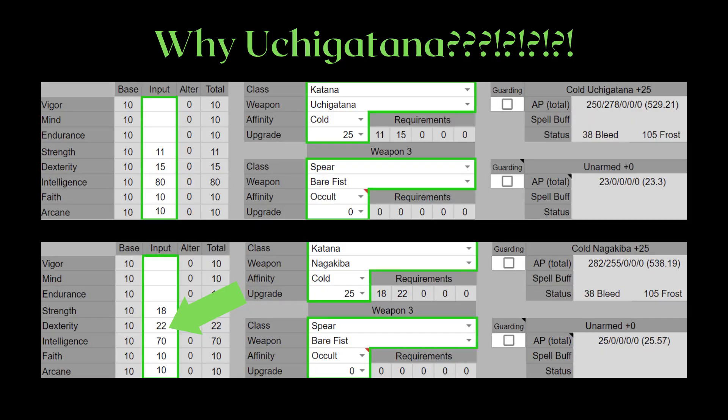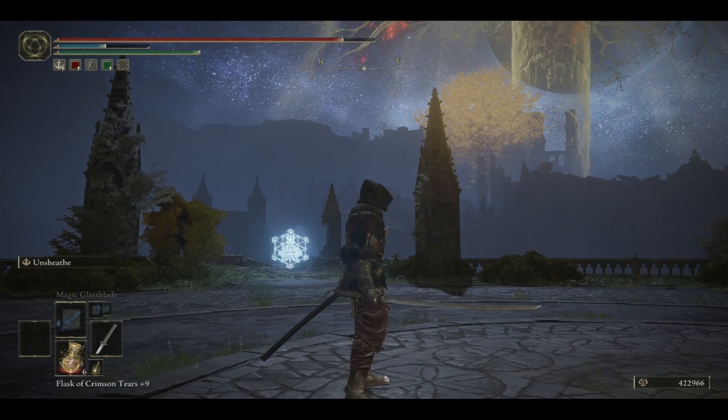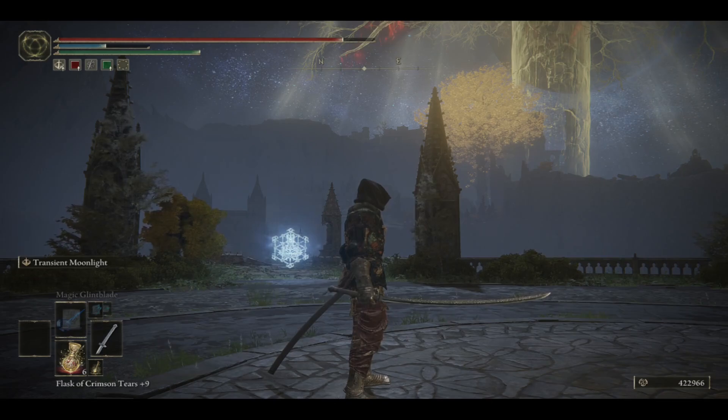I only shaved off 10 points of intelligence here, the rest will be a deficit to Mind. As for why not weapons like the Noble Slender Sword — because straight sword is another weapon type that also deals 133+ poise damage with Spinning Slash — Noble Slender is about as long as the Uchi Katana, but it is way lower on attack even though it does have slightly lower requirements.